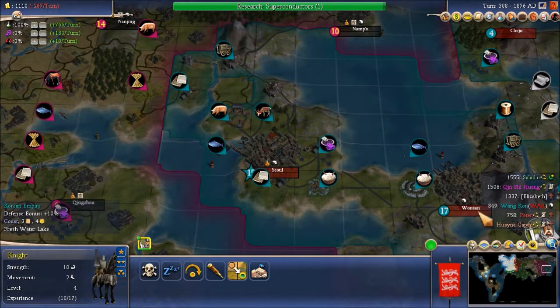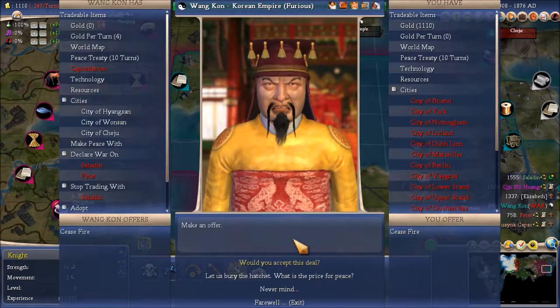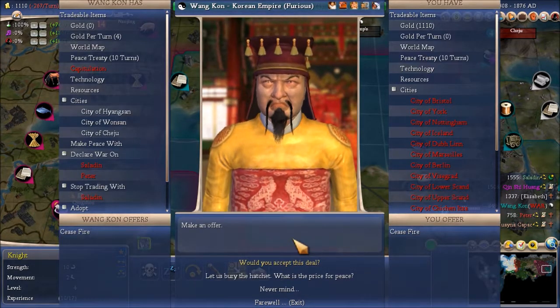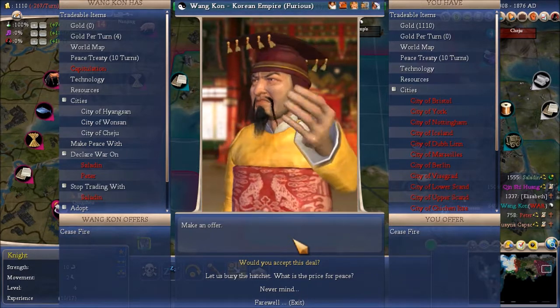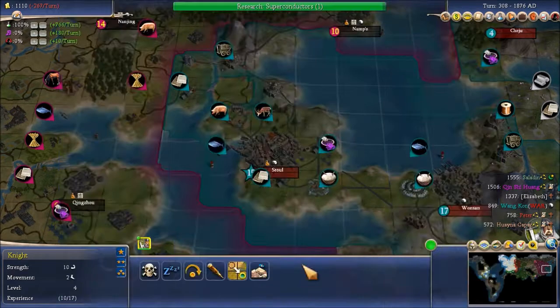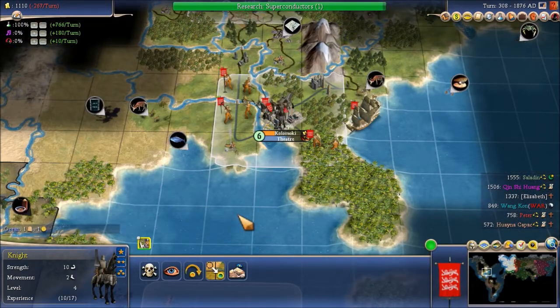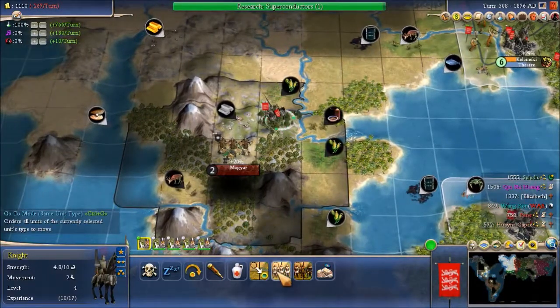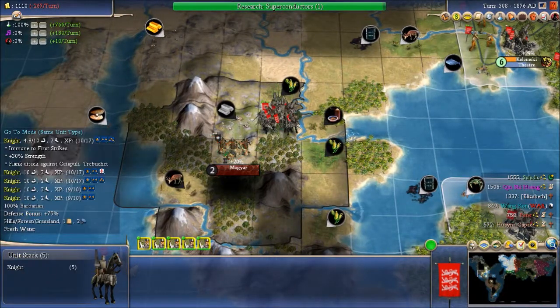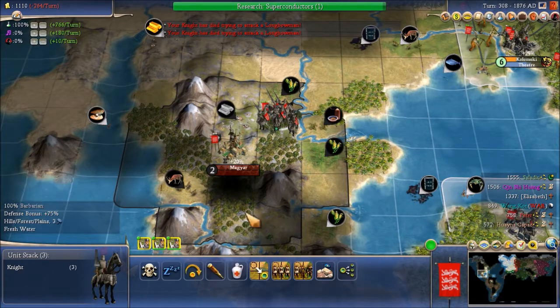We can make peace with Wang Khan too, but he probably just gave all his gold to Kinshi. We might get gold per turn out of it — let's wait a couple of turns and see if he's got some gold to give us, which is a little greedy. How many longbows? Just two? Should be fine.